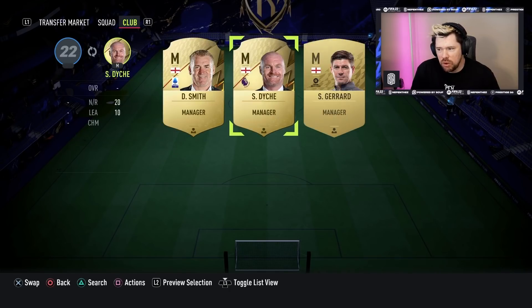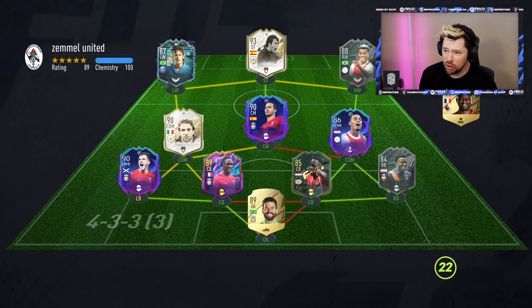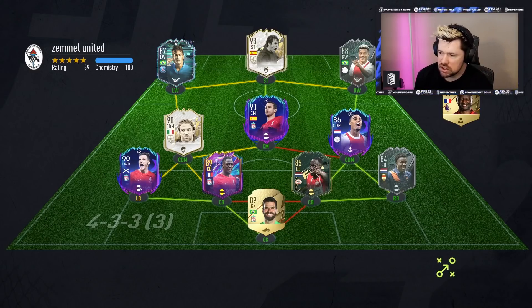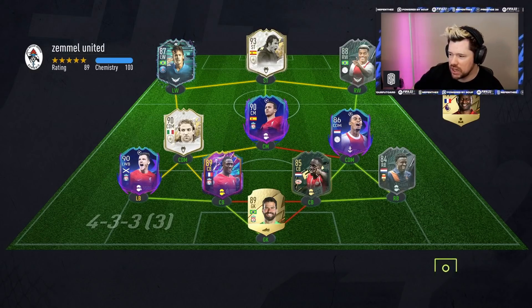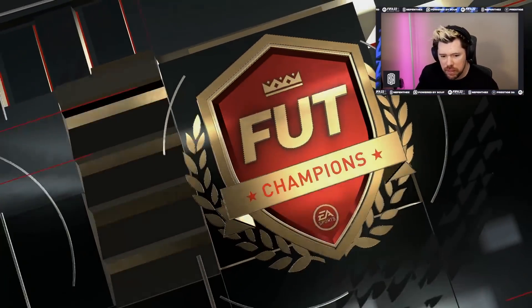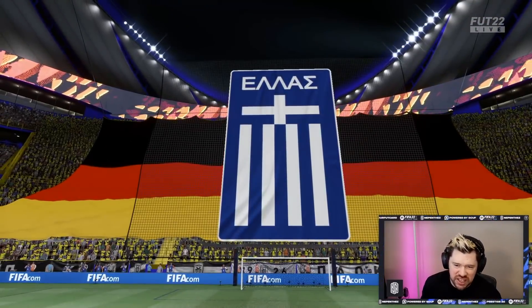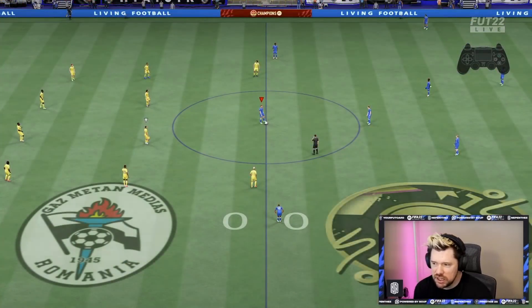Into game number one. My opponent has a 4-3-3 with prime icon moments Raul as the lead. He's got Thiago, Greavish, Birch, Del Piero, Neymar - still using that Neres card - and Owusu and Teze in the back line. That's a really well-built team but we've got the superman up front. Let's pop the camera down so you can see how I do finesse shots.